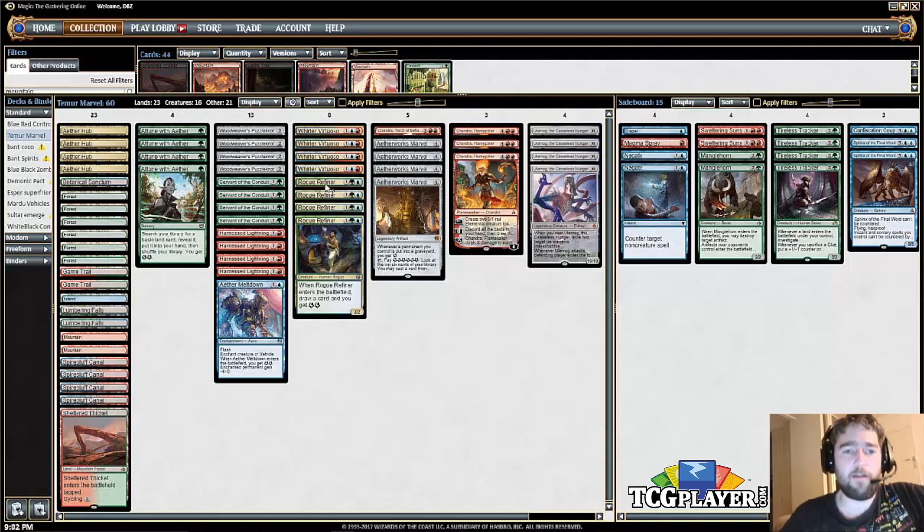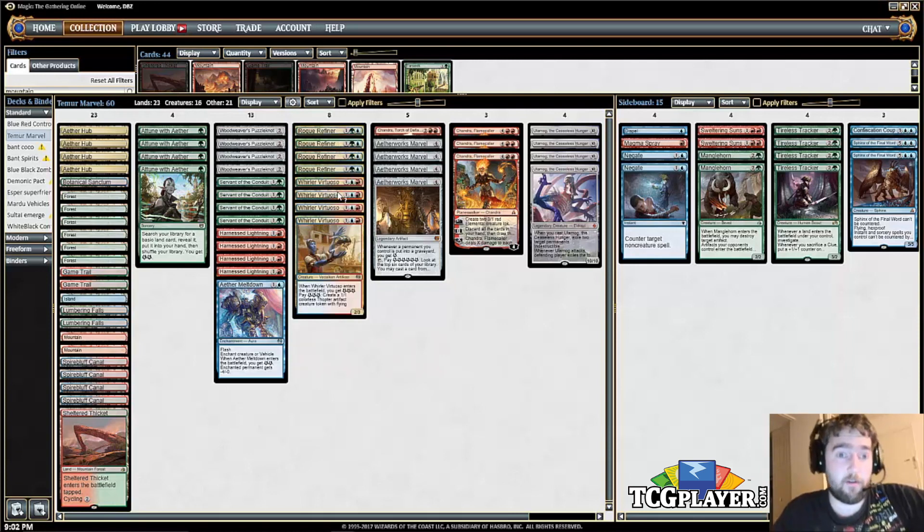Four Rogue Refiner — this should be pretty self-explanatory. Good creature, gets you a card and energy. You pretty much never board them out. Whirler Virtuoso is a little bit different. Sometimes you can shave on Whirler Virtuosos or even cut them altogether in certain spots. But in game one there are decks that have trouble handling these copters, and it gives you something else to do with your energy other than spinning Aetherworks Marvel.